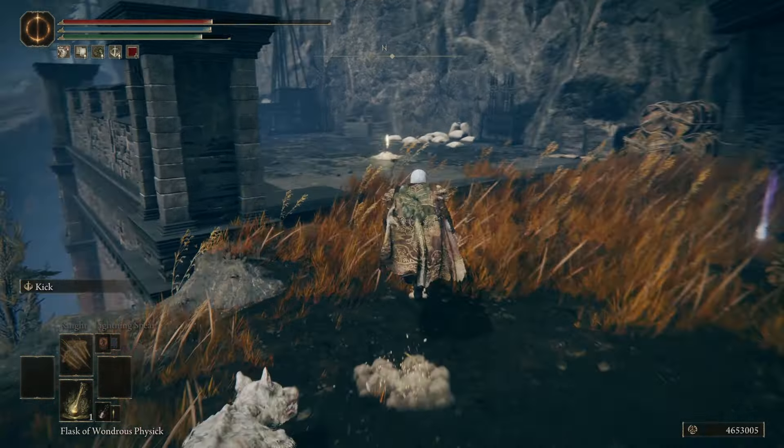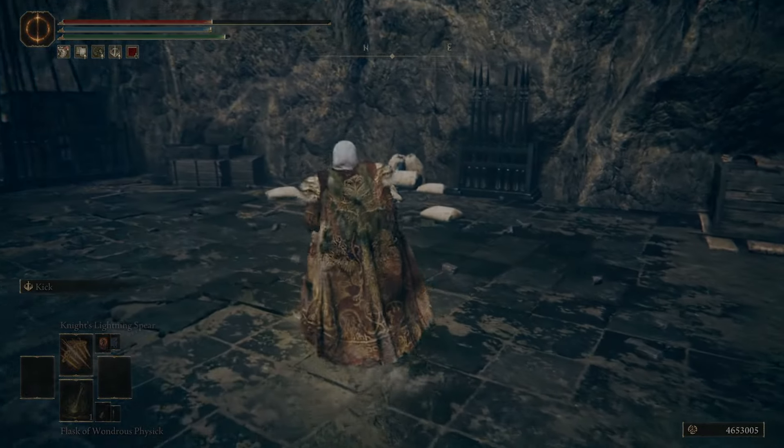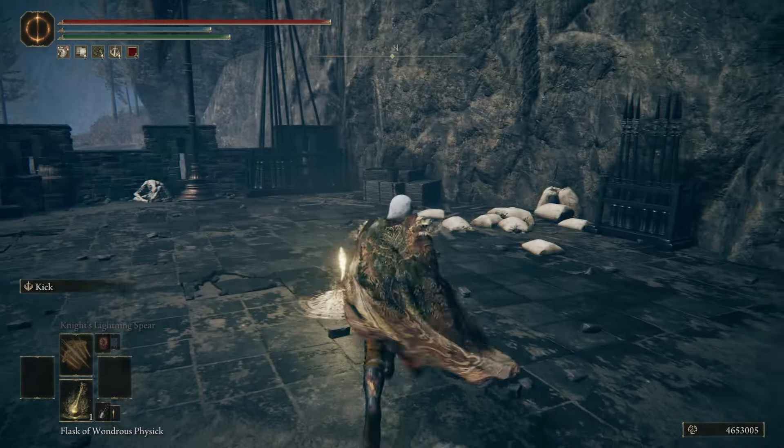We're going to ascend all these rock vases. And here's another Site of Grace — this is the Castle Ensys Checkpoint.